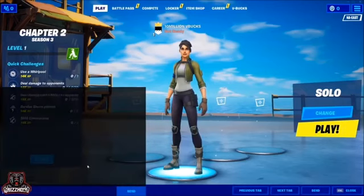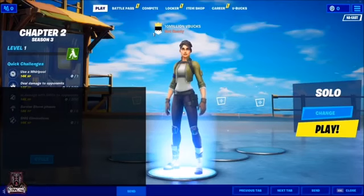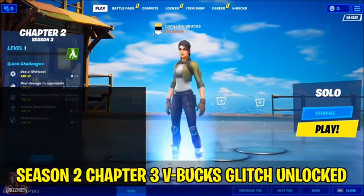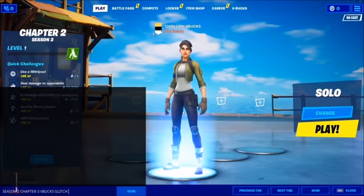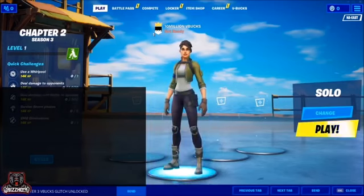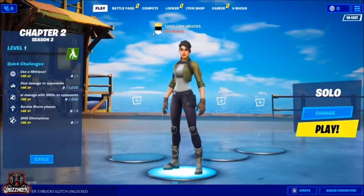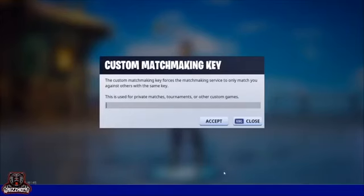Once you guys have it in, go directly down to where the whisper section is and pay close attention so I can give you the correct code. In all capitals, you want to put in: Season Two, Chapter Three, V-Bucks Glitch — all in capitals — and then simply put in Unlocked. Once you have that code in, go ahead and hit the send button. It's going to say 'you must be in a channel to send a message' — that's exactly what you want it to say.